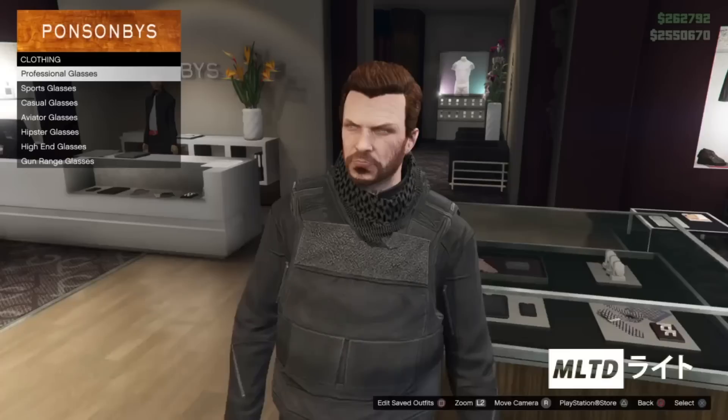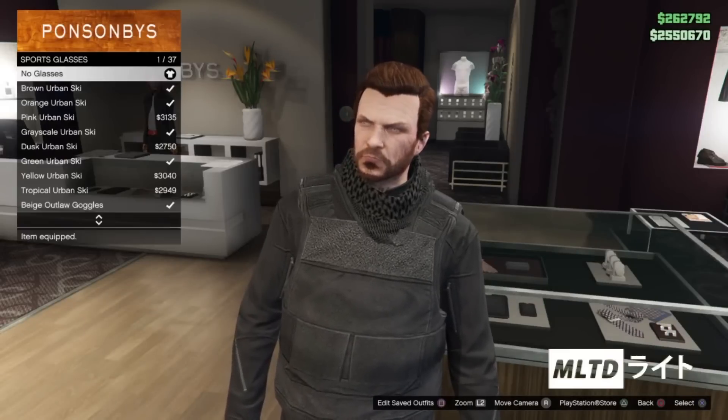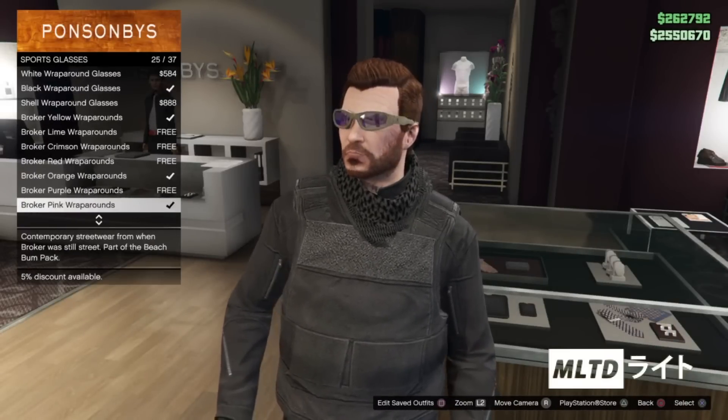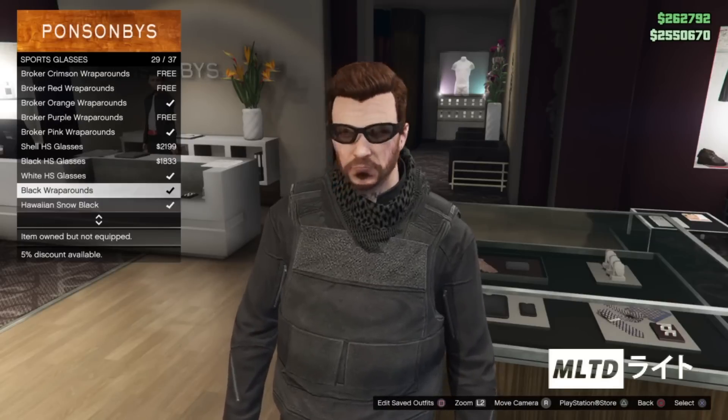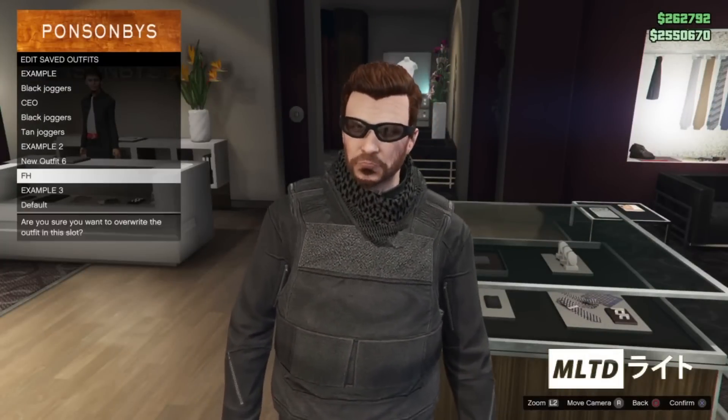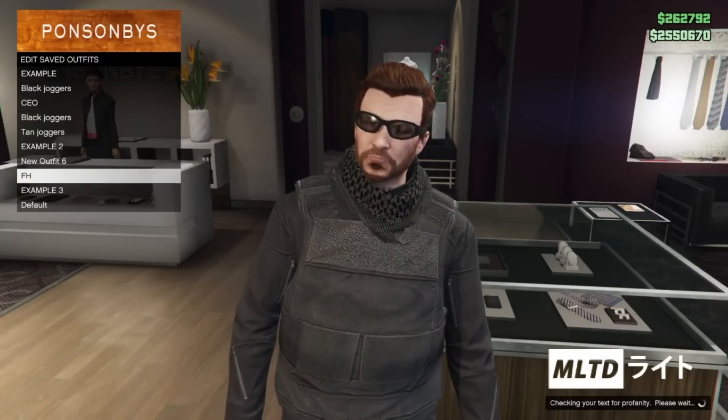Now that we've done that we're going to go over to glasses. From here we're going to go into sports glasses and start scrolling down the list. We're going to be purchasing the black wraparounds — now make sure it's not the black wraparound glasses as they do not have the tinted lenses. Just make sure that you save the outfit before we continue and then we're going to back out.